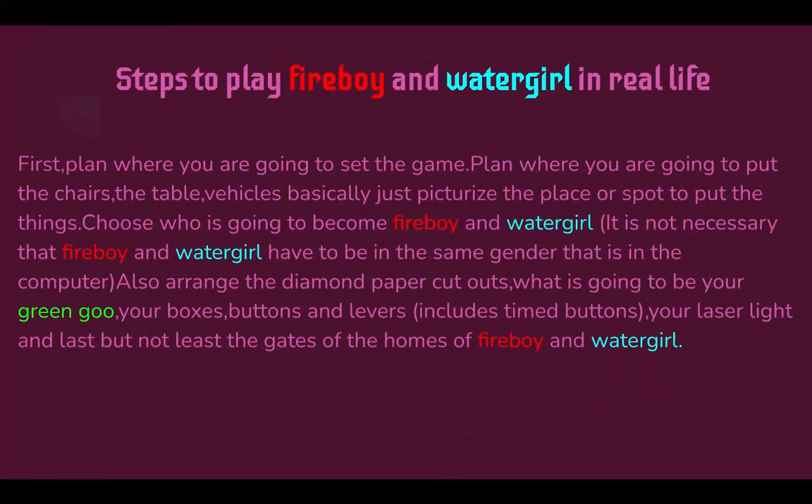Steps to play Fireboy and Watergirl in real life: First, plan where you are going to set up the game — plan where to put the chairs, tables, and vehicles; basically just picture the place to put the necessary things. Choose who is going to become Fireboy and Watergirl — it's not necessary that they match the same gender as in the computer version. Arrange the diamond paper cutouts, decide what is going to be your green goo, your boxes, buttons, and levers including timed buttons, your laser lights, and the gates for the homes of Fireboy and Watergirl.